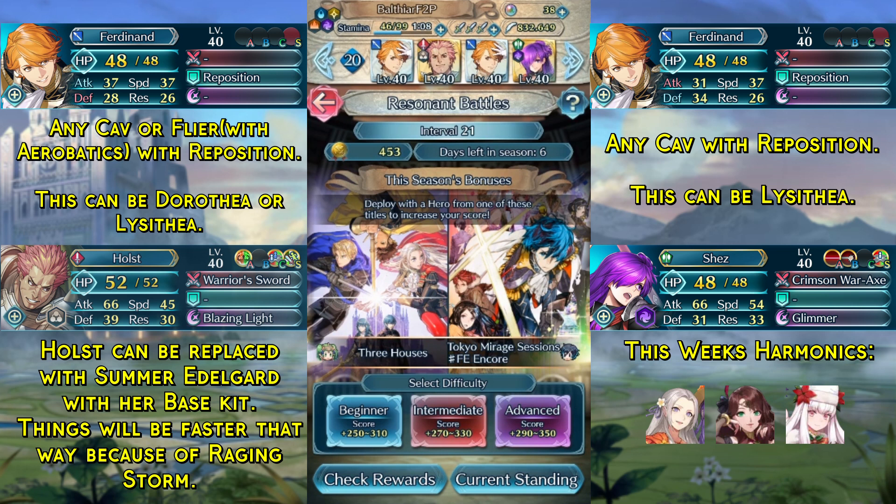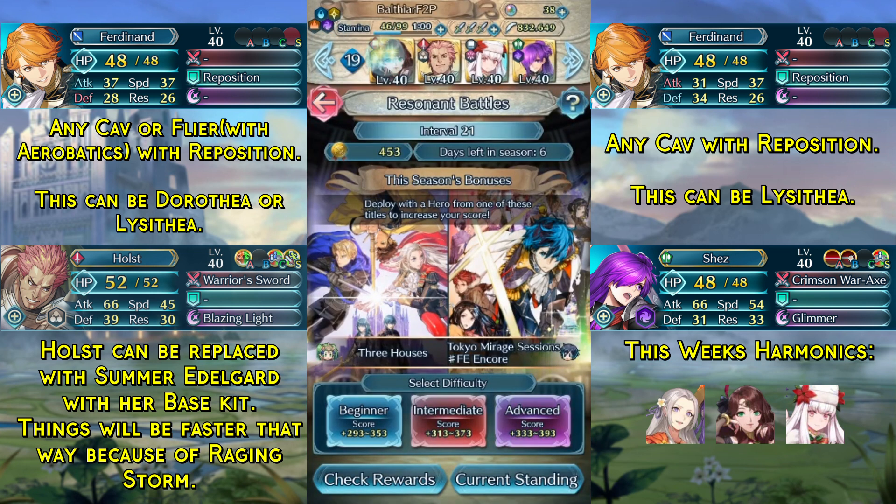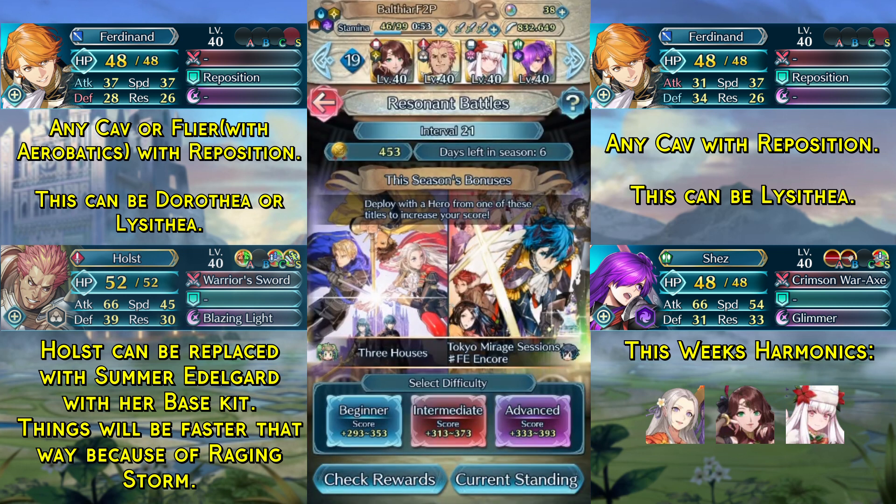Here are this week's units. In the first slot we have a unit with Reposition that can tank a hit from Sophia. You can use a Cavalry unit or, like in this example, a Flyer with the Aerobatics Seal. This can be your Harmonic Dorothea or Lysithea.